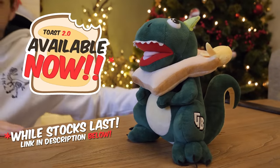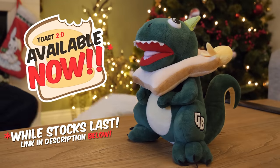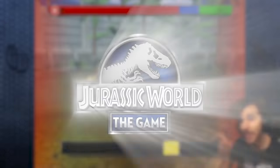It's back in stock — the toast plushie is here! Visit the link in the description below to get yours while stocks last. Code 19 — we're gonna do a Code 19. Oh, it's a toughie!